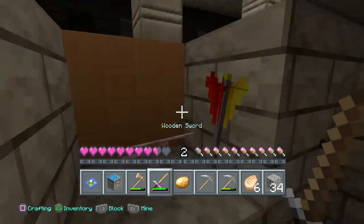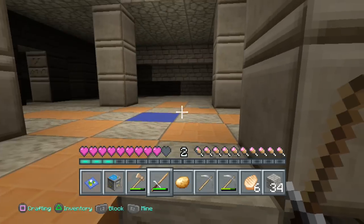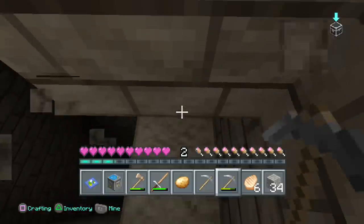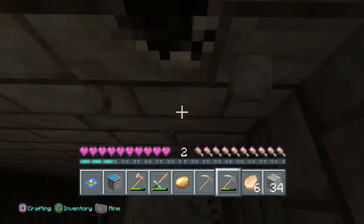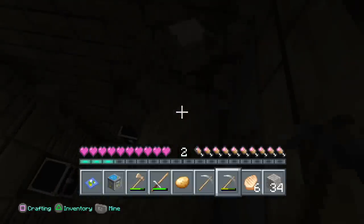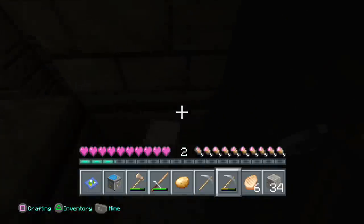A skeleton? Is there anyone else in here? The skeletons jumping out of nowhere — not cool. Let's go down. We're going to dig down and create a nice little staircase and see what's down here. I'm pretty sure there's going to be some good chests, some good items. And I'm hoping we get a saddle.